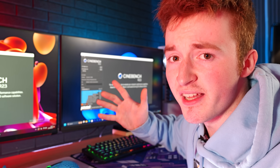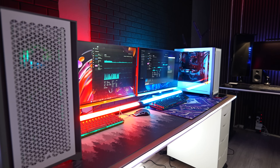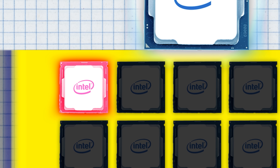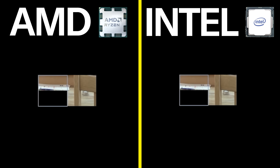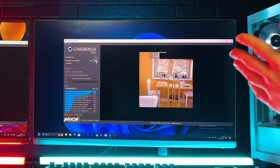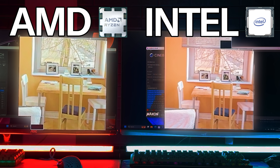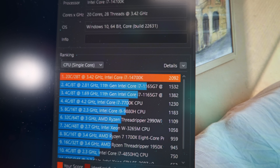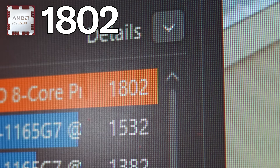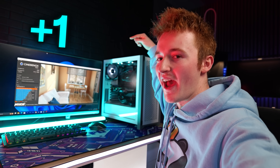We're going to be using Cinebench, which measures our CPU's single and multi-core performance. It is time to start the single-core benchmark. The single-core test measures the speed of just one core. Both CPUs were off to a really good start and it was obviously going to be close. Intel has finished with a score of 2,000. AMD got 1,800 — that is quite far behind. So far the Intel PC has won.